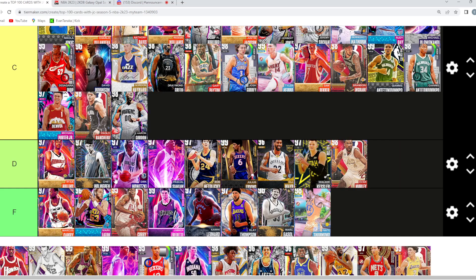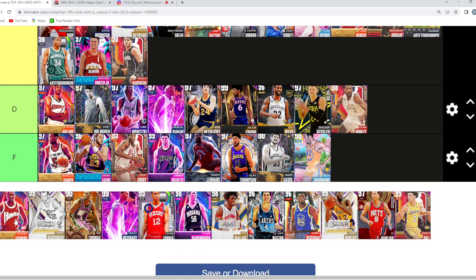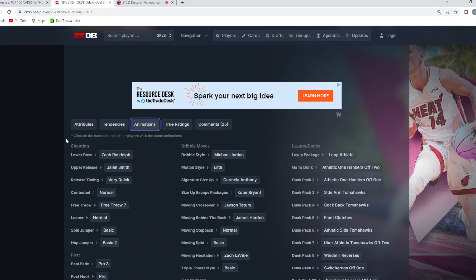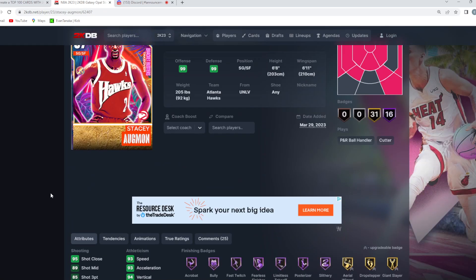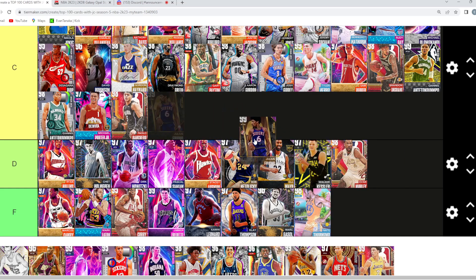Aaron Gordon moved up to C — he's not that much worse than Al Horford and Herb Jones. He was our first card we did on JC's channel so we placed him D at first, but C is more accurate now. Stacy Augman — C tier. He's six eight at the two, stats are decent with a Zach Randolph base — not bad, not great. Dr. J should be C as well. Terry — S tier in my opinion, second best shooting guard in the game behind T-Mac.